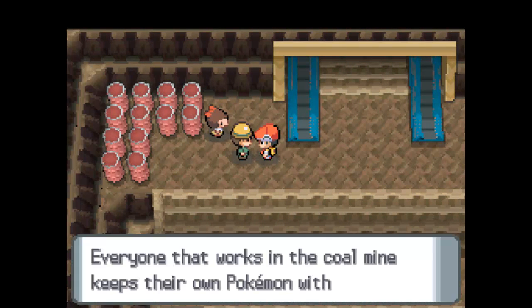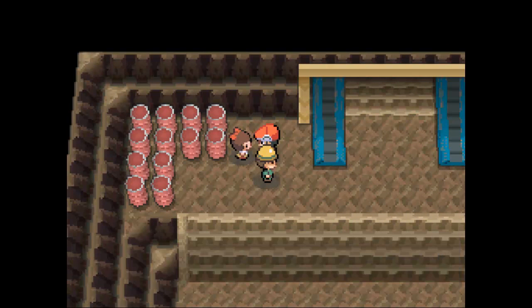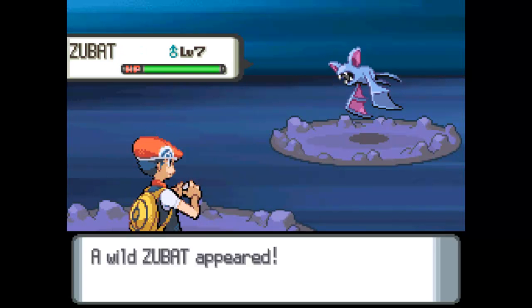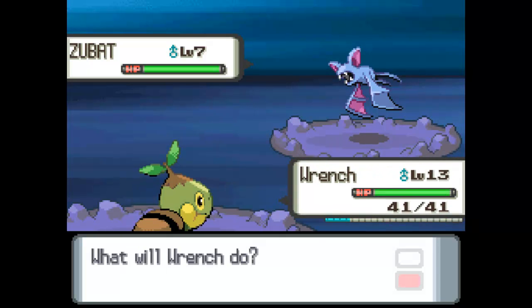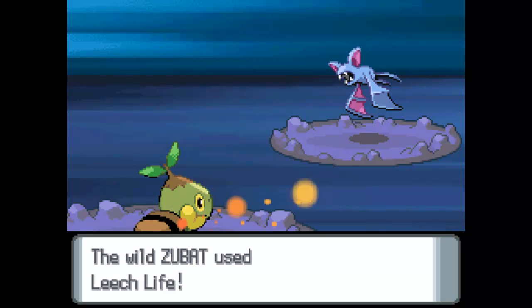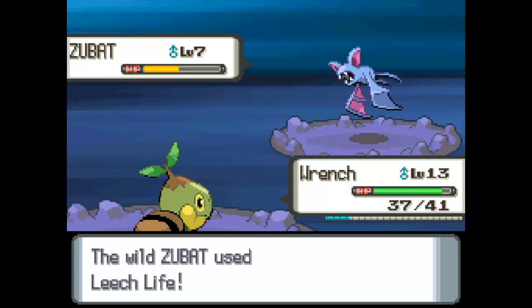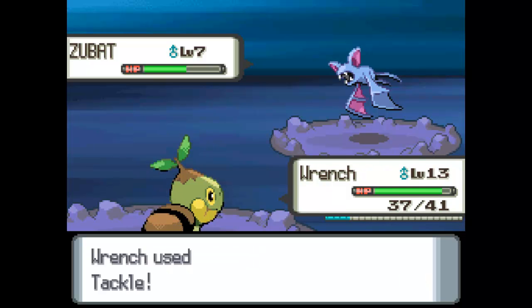Is this a trainer? Talking about Geodude there. Zubat! Maybe we can actually catch it this time. Tackle! I forgot about that ability — it's going to deal extra damage because I'm a Grass type. I'm going to guess one more Tackle should do it.